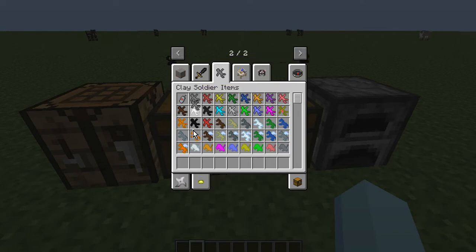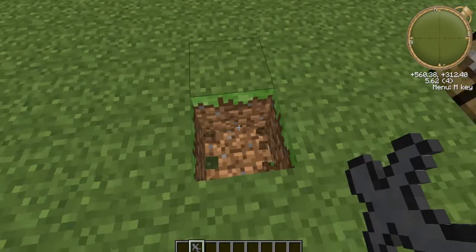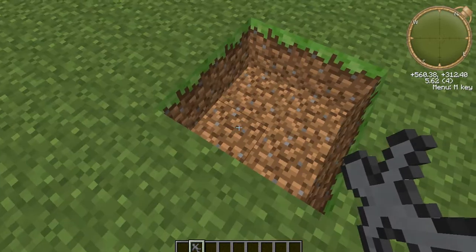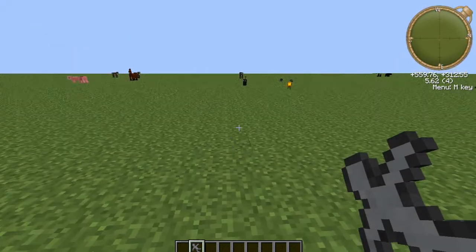Let's just take out a clay soldier — put something surrounding him so he doesn't get away. Clay soldiers can climb up one-block-tall obstacles, so if you want to contain them you can build an arena, or just keep them in an enclosed space like this.